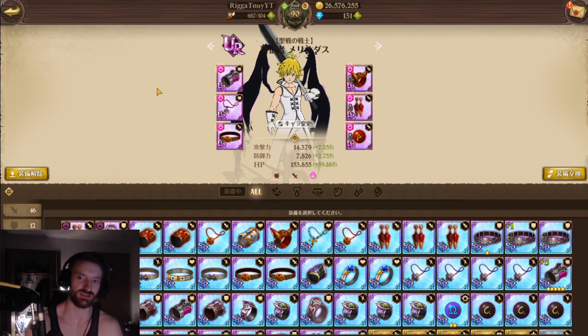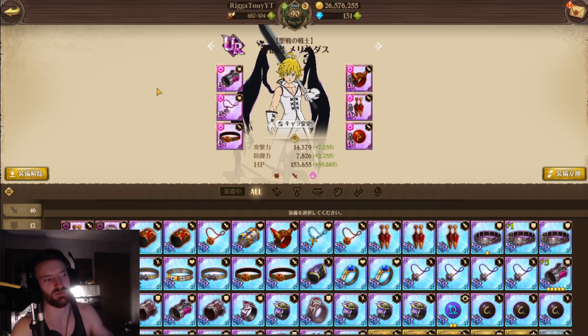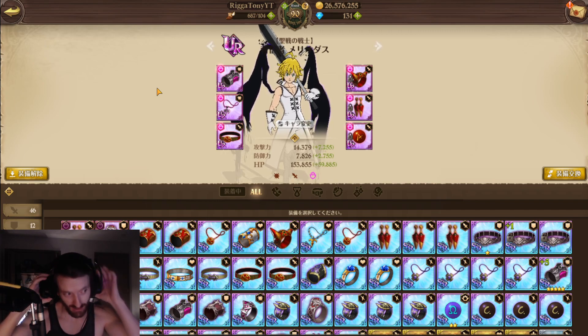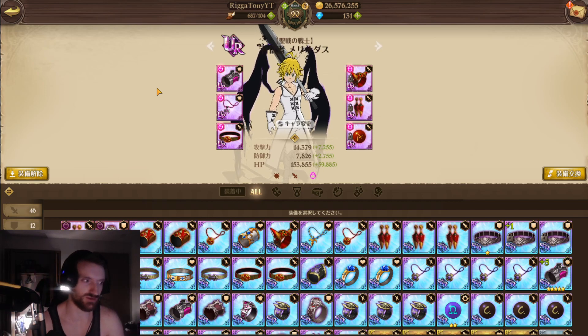Alright ladies and gentlemen, I'm going to be doing a gear guide on the new traitor Meliodas — attack/crit gear, attack/defense gear, HP/defense, HP/crit damage. I'm going to be going through different scenarios. I've talked to another top-tier guild player, Mr. Ski, and we basically came to the same point: if you're free-to-play you're going to use one set, if you're a whale you can use another set.